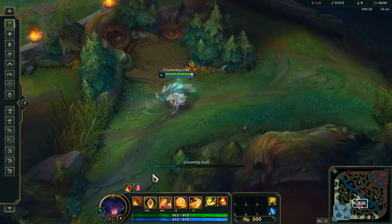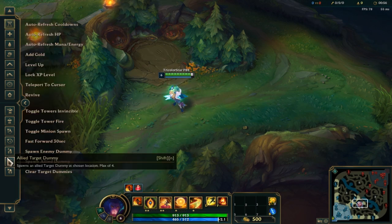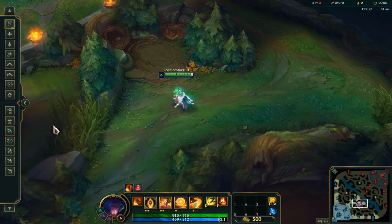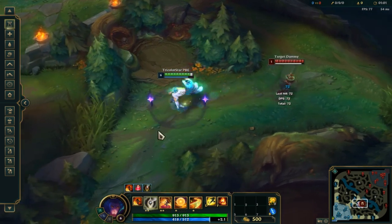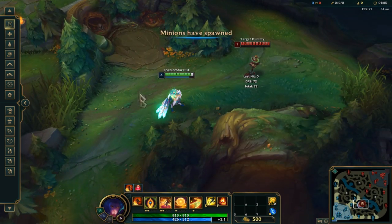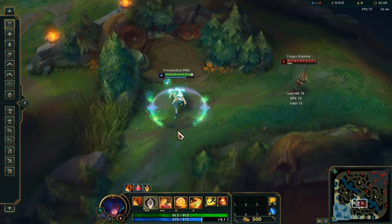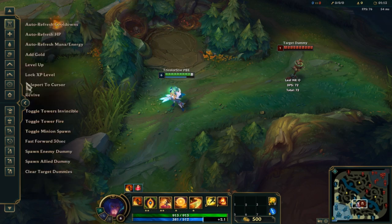So let's try his Q — looks pretty good. The big catch point for the Q is that it makes him go light. So let's check it — he just stays in the same texture, he just glows. Let's try it one more time. Looking pretty good.